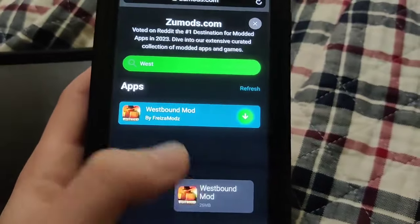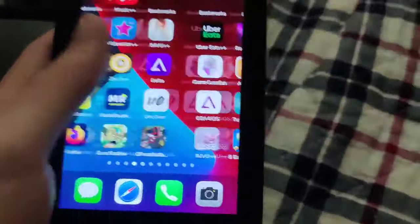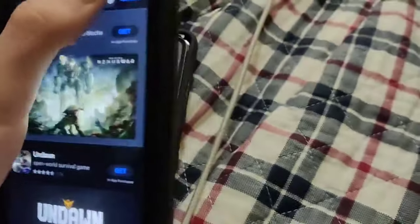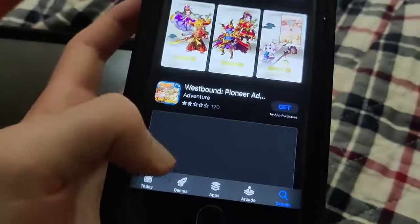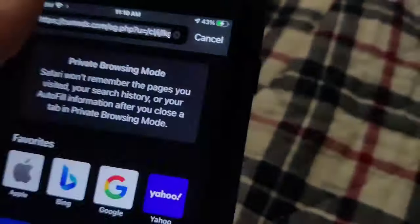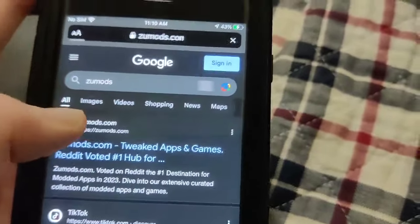If this video works for you guys, be sure to share it. There's no Westbound mobile script on the App Store or anything like that, so you need to download it using Zoo Mods. Subscribe to the channel because this actually works.